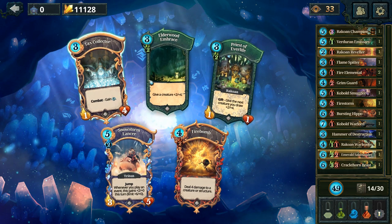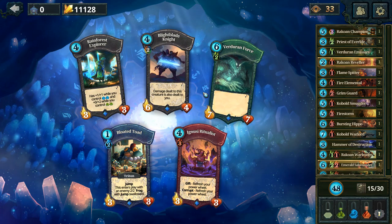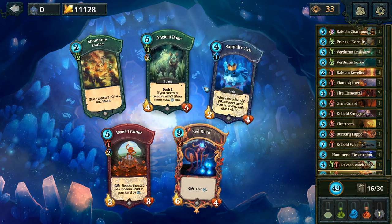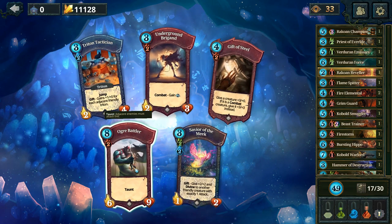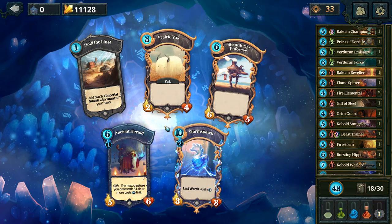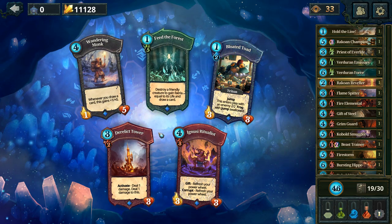Out of all of these... the 7-7. Yeah, the 7-7. The dash is good. Reduce the cost of a random beast in your hand - yes, please. Gift of steel is always a given in this type of deck. Free two taunt, essentially - well, not free, but it costs one. It's better than a thing.